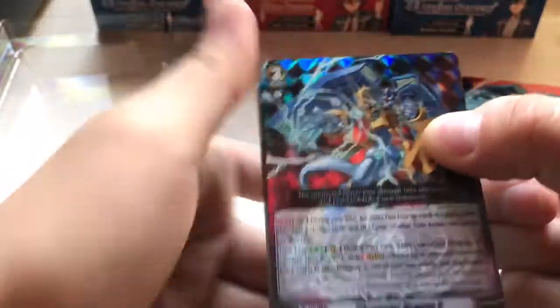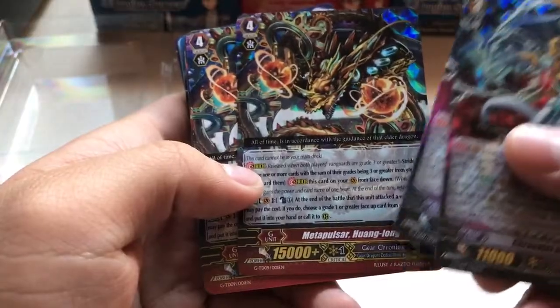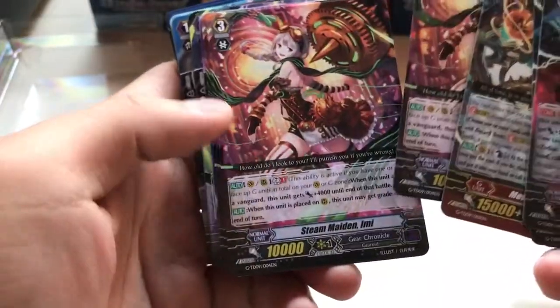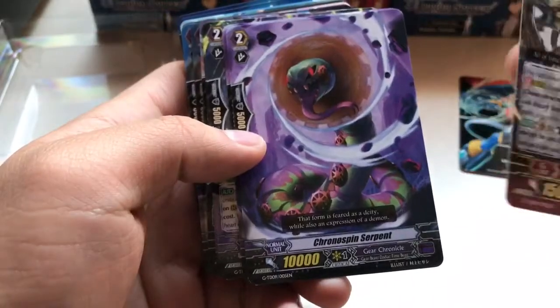Of course with every deck you get a foil stamped Chrono Jet Dragon G. The Metal Pulsar Huang. Looks like we didn't get the Chrono Tiger one unfortunately. Got Steaming Ymi. If you guys want to read any of the cards, please feel free to pause.